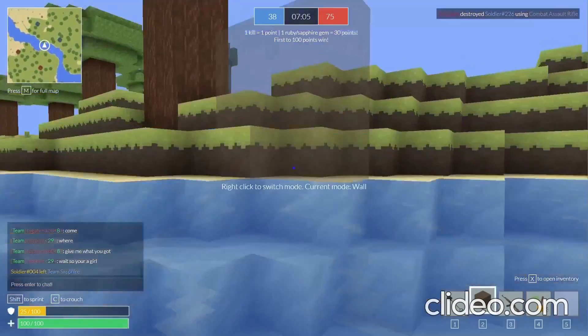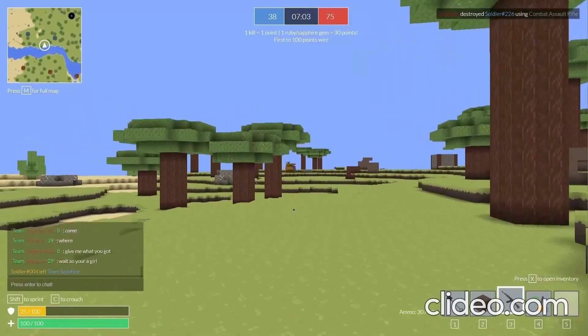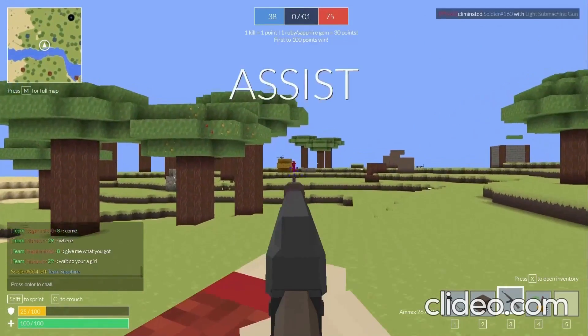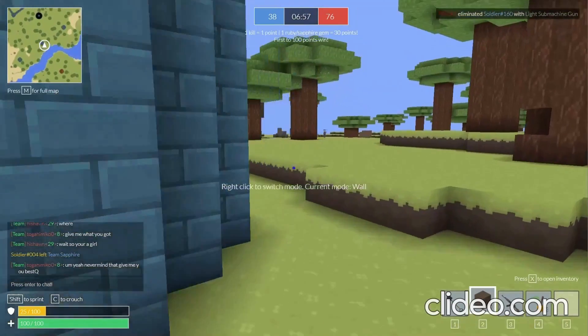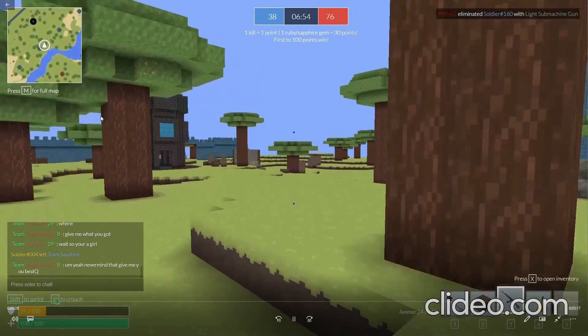Boksami is a first-person shooter of Fortnite, and at the time being has three game modes: Capture the Flag, Battle I-O, and soon, Free For All. If you are interested in playing, the link is down below.